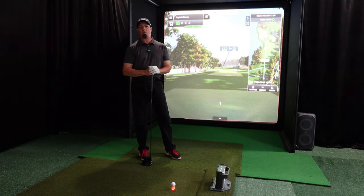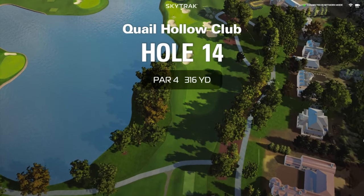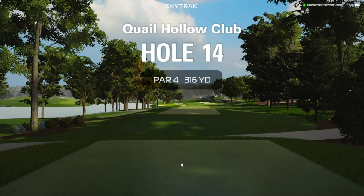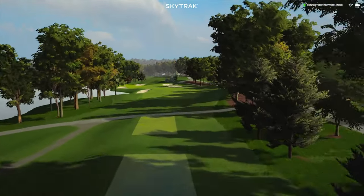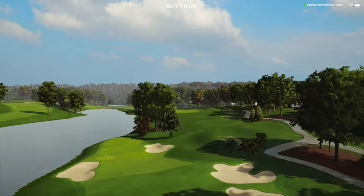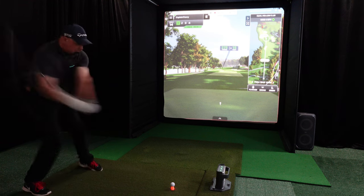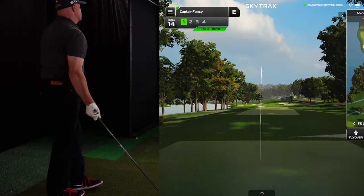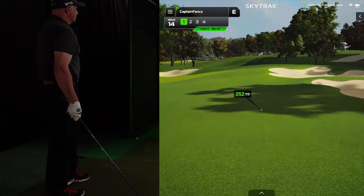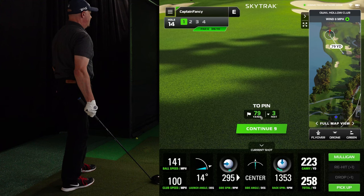The first hole is Quail Hollow hole number 14. It's a par four. Here's the hole intro and a flyover. 258 yard drive. We got it down there pretty well. We've got 79 yards to the pin.